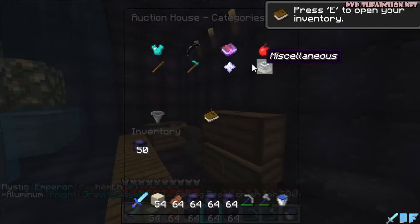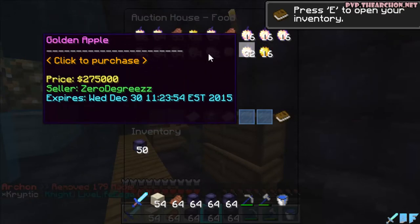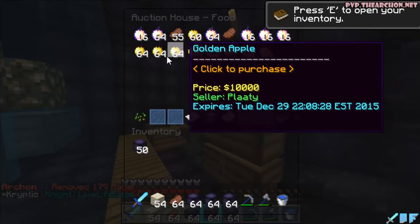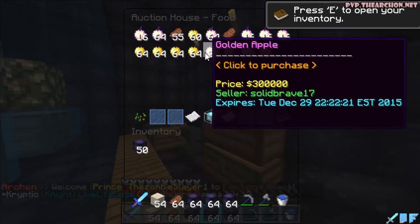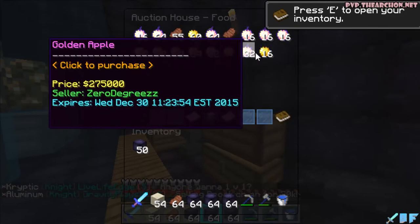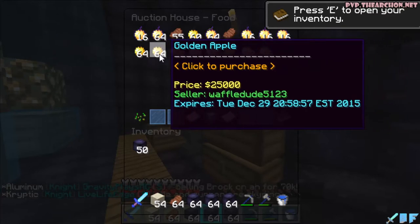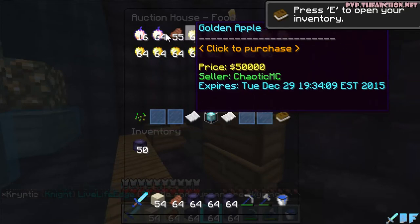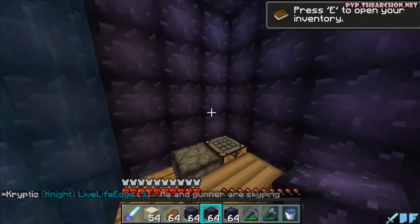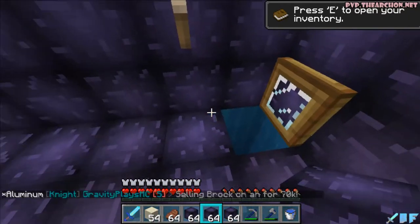Let's go back to the category space and look at food. I made some pretty good cash selling apples — one stack is 10k, so that's definitely good. I made like 10k just buying and selling apples.